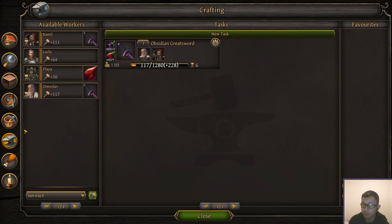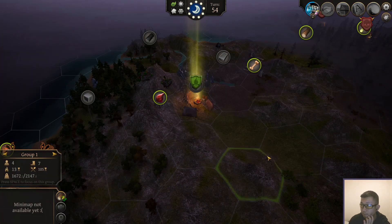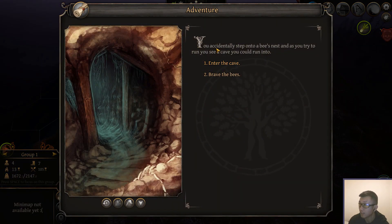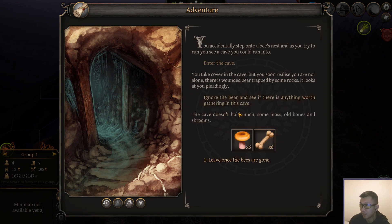I guess I still want to get a little bit more ruby — just one turn to get another stack. You accidentally step onto a bee's nest as you try to run. You see a cave you could run into — let's not deal with the bees. You take cover in the cave, but you soon realize you're not alone. There's a wounded bear trapped by some rocks that looks at you pleadingly. I'm going to leave it alone. We get some mushrooms and some bone — we find that in the cave.